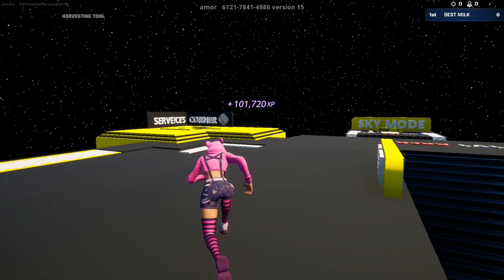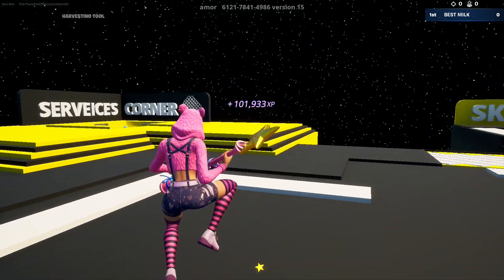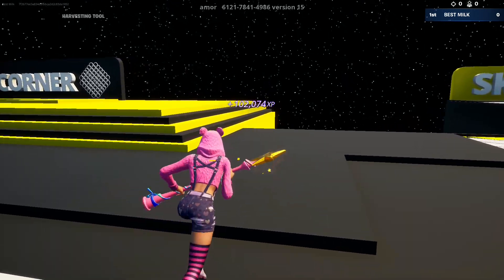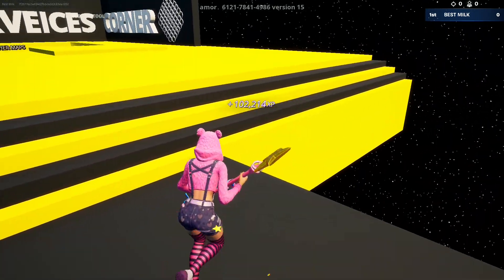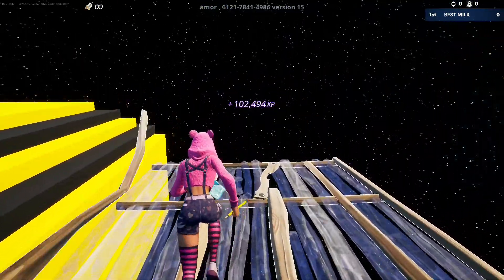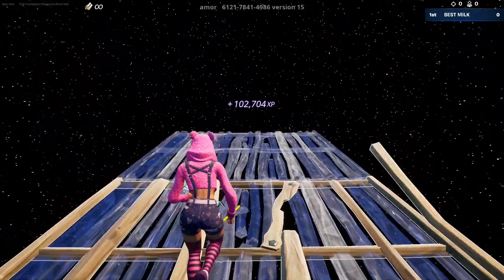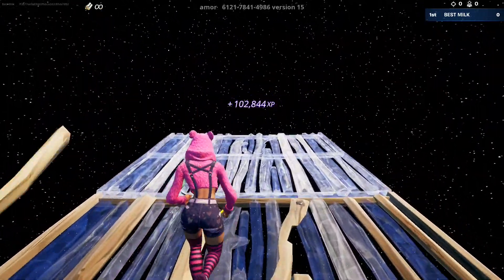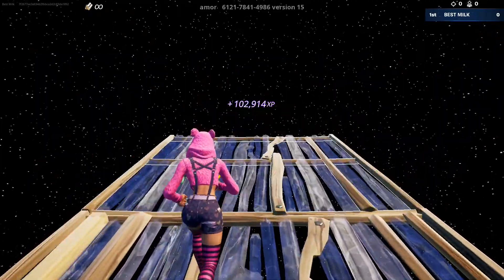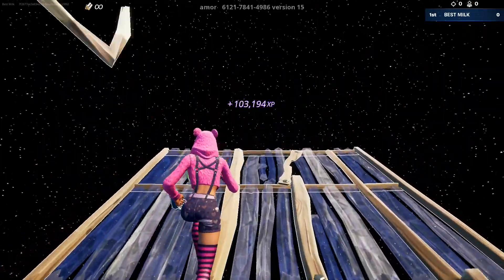Back to that same area we go. Right from this spot, by the services corner and the sky mode, we need to place 16 pads out. You're going to be building for a minute. Right at the end, look for the XP.